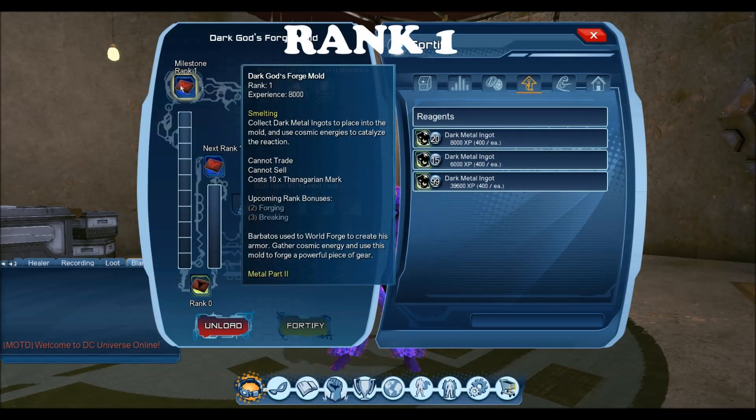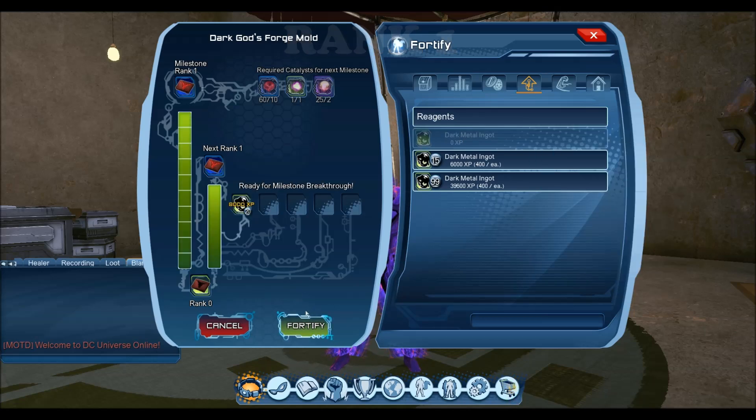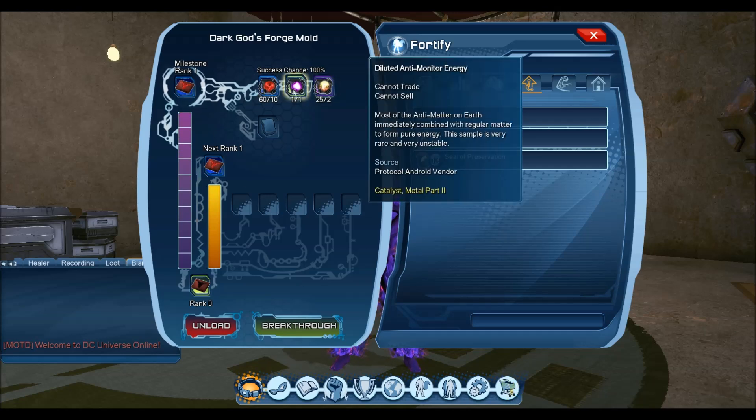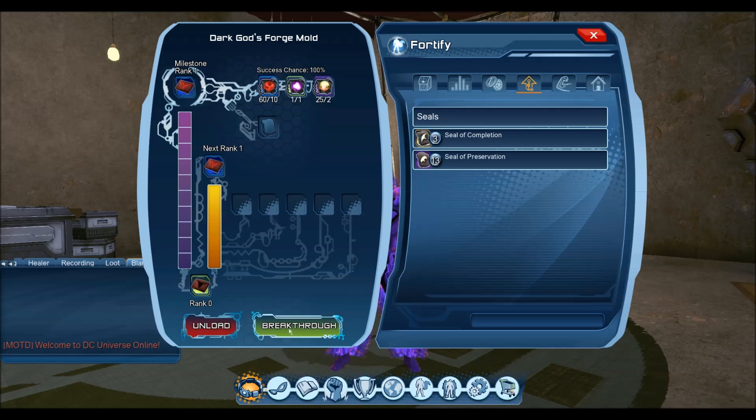For milestone one of the Dark Gods Forge Mold, you'll need 20 Dark Metal Ingots. Once you fortify that, you'll be able to use the catalyst: 10 Monitor Energies, one Diluted (which is 50 marks), and two of the raid World Forge Essences. As you can see it's a 100% success chance, so we're going to break through to the first rank.